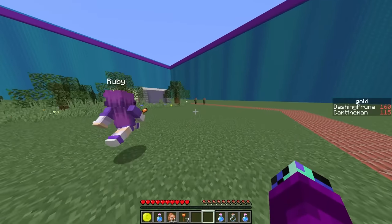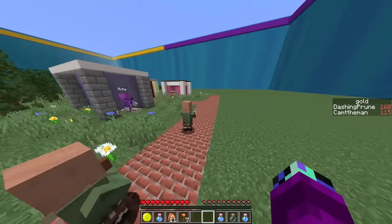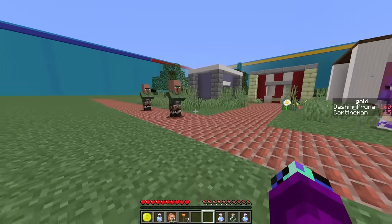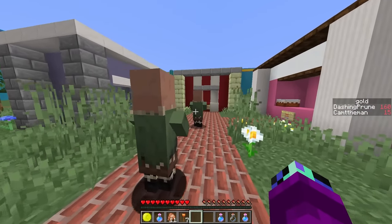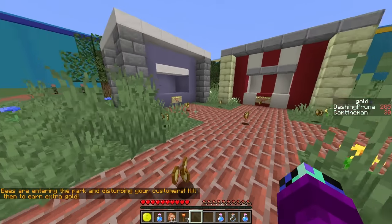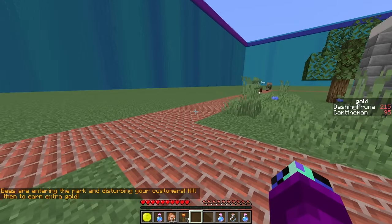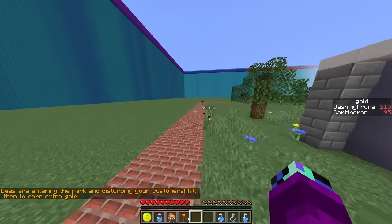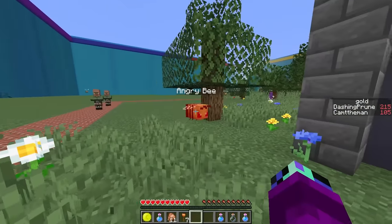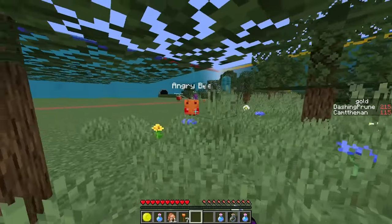They spy on customers to see what they buy at the food stand - the customers take their time relaxing, then suddenly explode into golden nuggets. Then a warning appears: bees are entering the park and disturbing customers! Kill them to earn extra gold. Bees spawn near the pad and on both sides of the park.